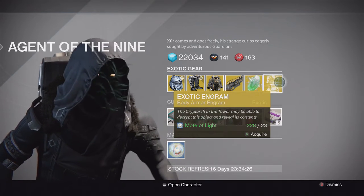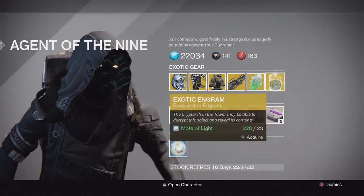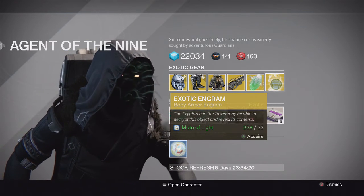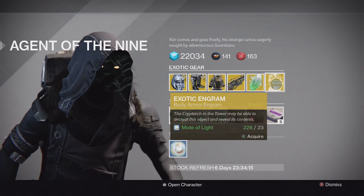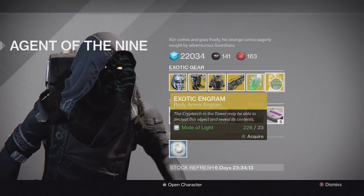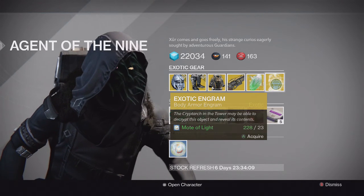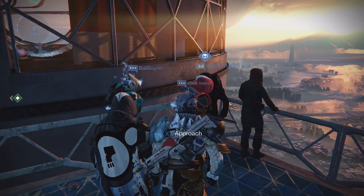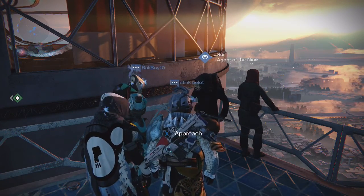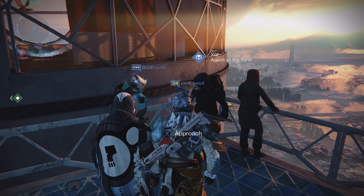We also have a chest piece engram, so if you want to gamble for something you're missing you can go ahead and do so. Since exotics will carry over into Taken King you don't need to worry about that — only Legendaries will stay at their current stats after you ascend them. So you can still try to collect all the exotics in the game. That's about it for this week's Xur. Thanks for watching, like, comment, subscribe, stay tuned for more videos, and I'll catch you guys next time. Peace.